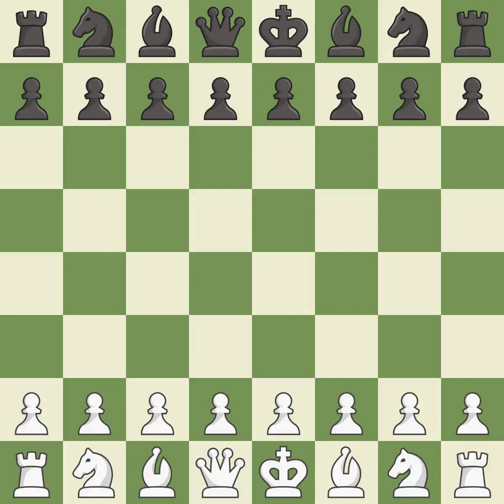Queen's Gambit Declined, Horwitz, Main Line. That was a serious game. Black got the better of White in that game — Black played better than White in the opening and capitalized on their chances in the middle game.